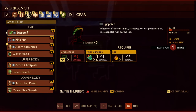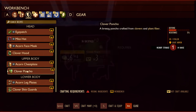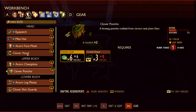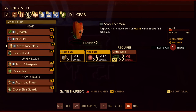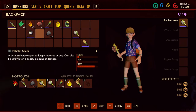What armor can we build right now? We've got a mite hat and acorn stuff, but that gives us major threat which is heavy armor. Clover shin guards make us feel fuller - that's light armor. I feel like maybe we'll go ahead and make the clover stuff. The acorn armor is good but I don't really want that major threat. Let's make a clover hood - I should actually be able to put that on now.